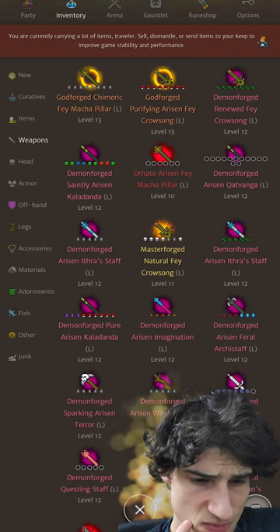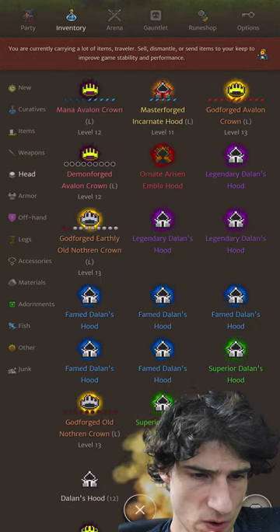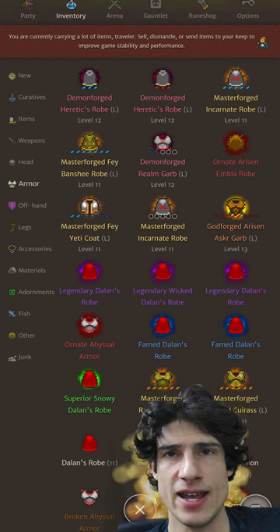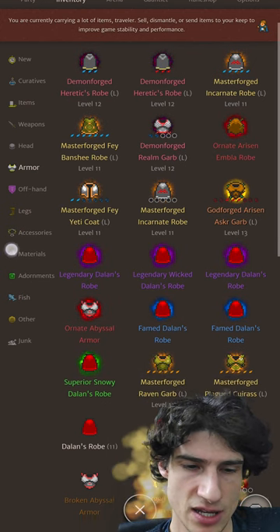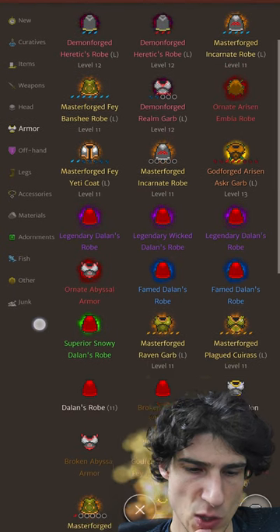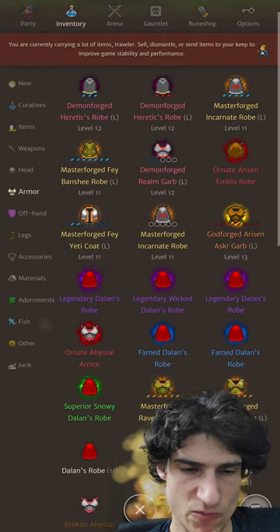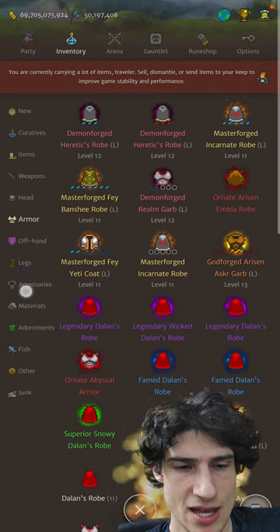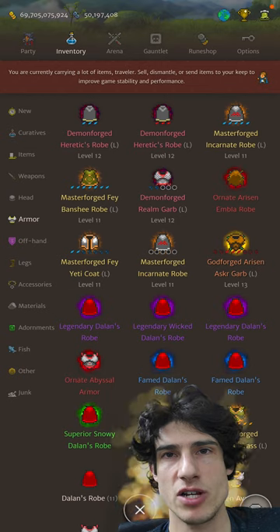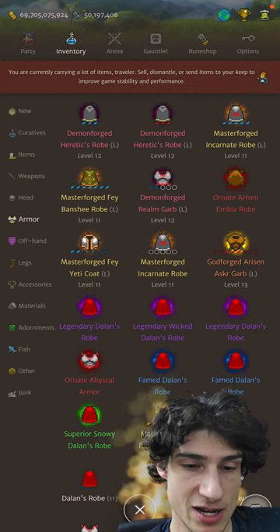Shield-wise, you can put in a Fayetico, put in the Arisen Serticuras, even Poly gear. The only difference that's going to make is you're not going to be doing as much damage and it will take you a bit longer to get into Iconoclast range. But when you get into Iconoclast range, you won't need to mana pot.